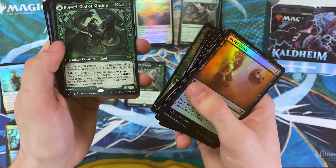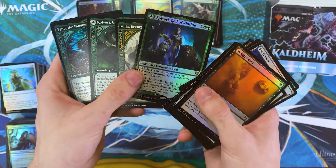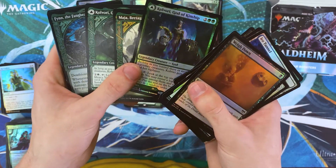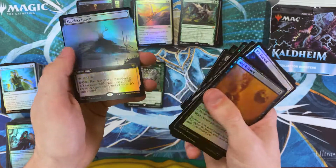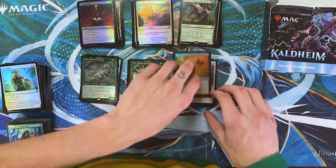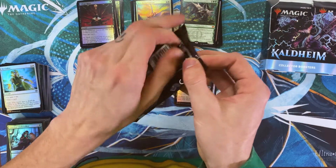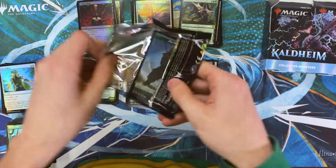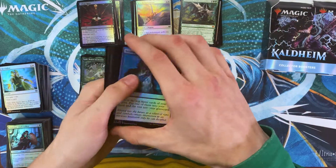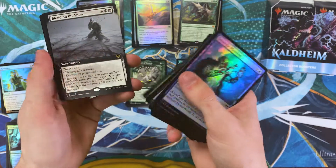Kulvori. Maya. Another Kulvori — that's whack, we got two of them in the same pack, different versions, but that's a little weird. Finn the Fangbearer and Faceless Haven. I made my anecdote about Valki and now it's turned to Toski — a whole different prank to play on us.